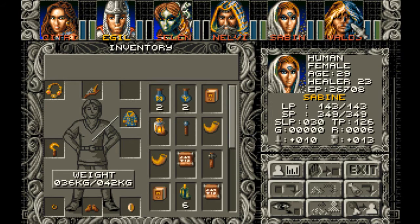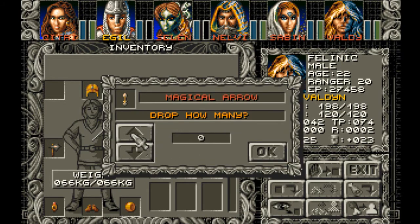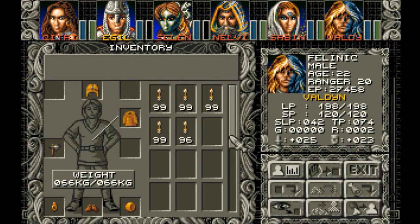12, 13, 14, 15, 16, 17, 18 — and I think we might have bought one stack of this; we found most of them. So we've got like almost 1,800 arrows. That's really insane. I'm just going to drop 2 stacks here. That's 66 kilograms of weight. Luckily I don't have to watch it do this all the way. Each stack of 99 is 12 kilograms.